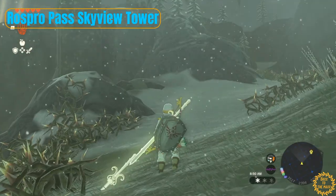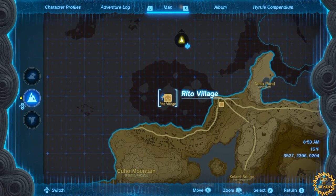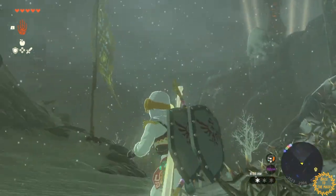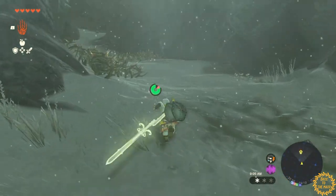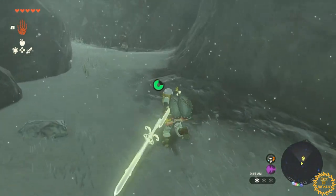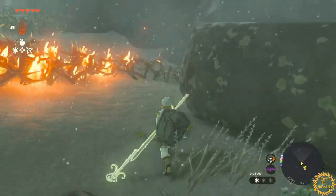Here we are at the fifth Skyview Tower in the cold region, directly north of Rito Village. You come here, climb to the top of the village, fly across, and make your way up through this path to the tower. As you can see, there's a ton of thorns surrounding this tower, so make sure you come with fire arrows or fire fruit. Alternatively, go down to the bonfire, light a torch, and burn through the thorns that way.